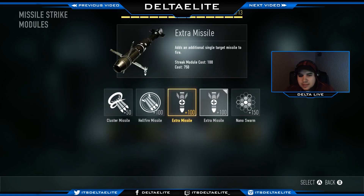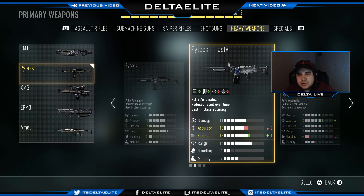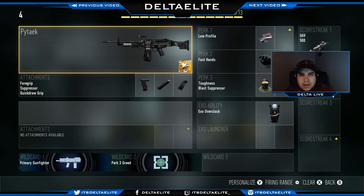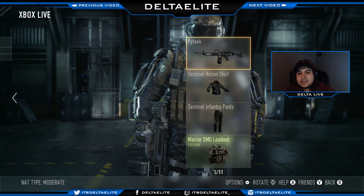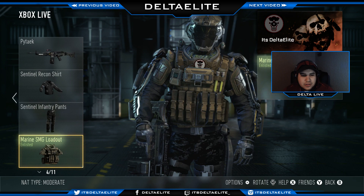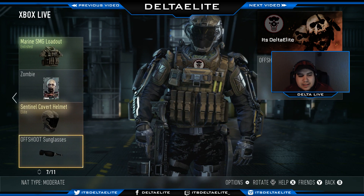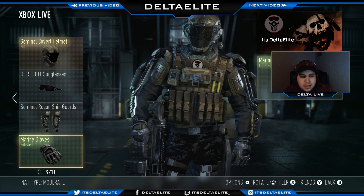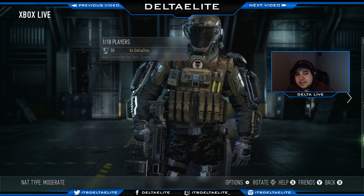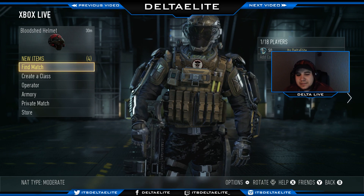For my ability it's the Overclock. For my scorestreaks it's the UAV with Speed and Extra Assist Points, and the Missile Strike with one extra missile. This class is an absolute beast — I usually use it with the Pytech Exploit, my favorite version, but today I'm using the regular Pytech. For my character I went with a marine-type looking dude — Sentinel Recon shirt, infantry pants, marine SMG loadout, covert helmet, offshoot sunglasses, Sentinel Recon shin guards, marine gloves, Sentinel Airborne boots, and Sentinel Recon XO.